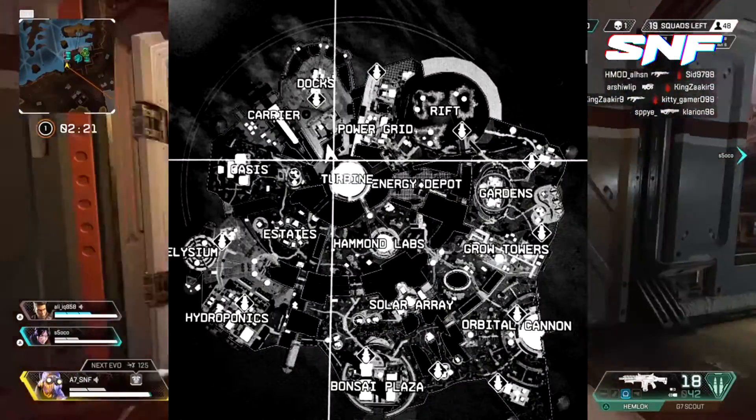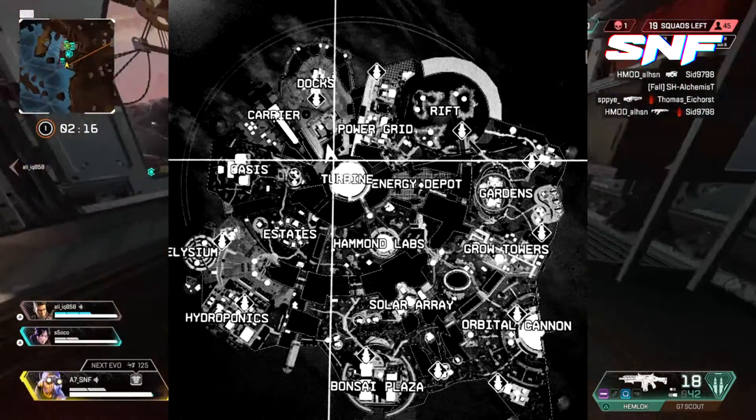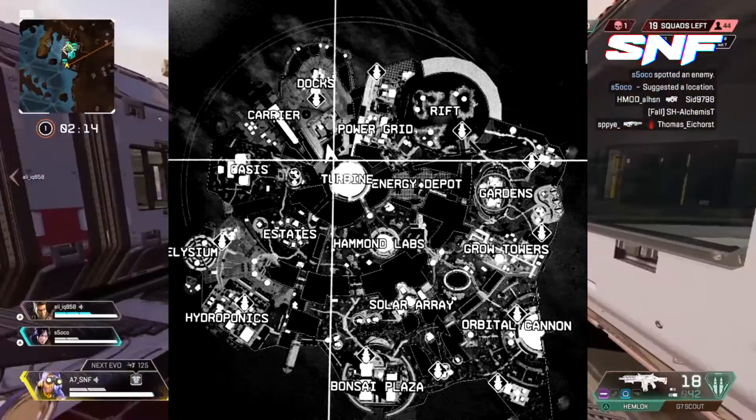This first image shows all the new POIs, such as Gardens, Docks, Turbine, and Oasis. Oasis is actually the zone that was visible in the Instagram effects.